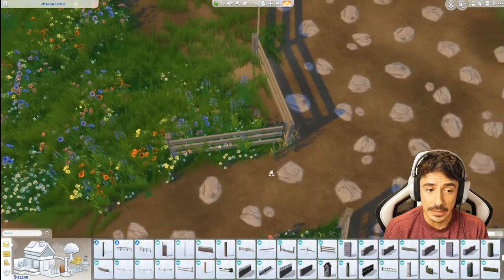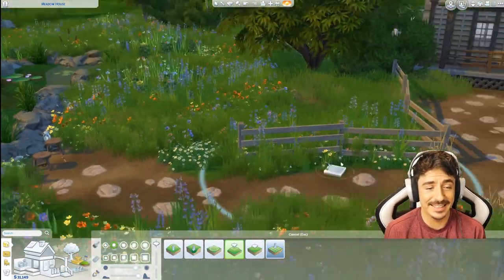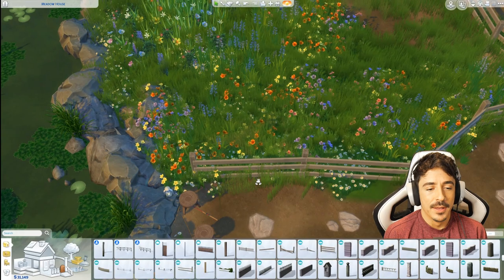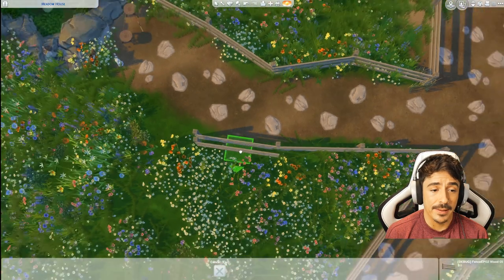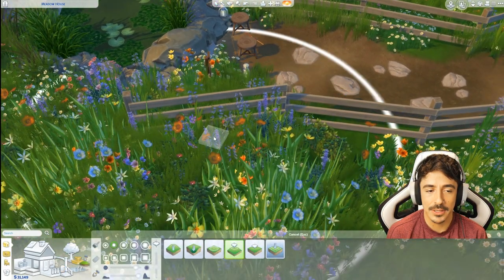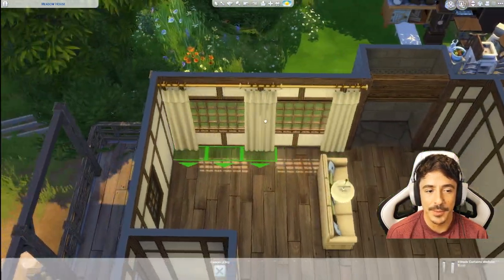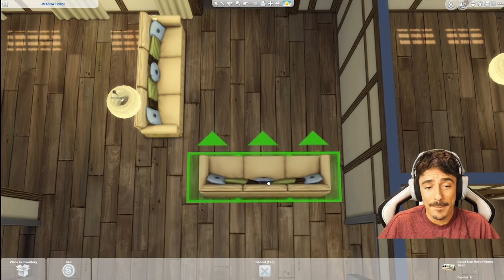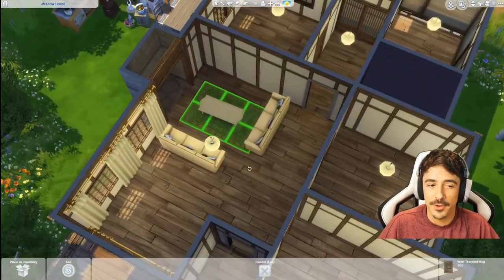Over here is more fencing. I kept quite a lot of this fencing in. I tend to skip quite a bit out of my speed builds because there's lots of me if-ing and am-ing with swatches. Whereas this one, it came together quite nicely apart from the exterior. The exterior was the one I was still looking at even when I was doing the landscaping, thinking 'you're not right, I don't know what it is about you but you're not right.' But I do like the swatches on the outside now and the siding that I used.